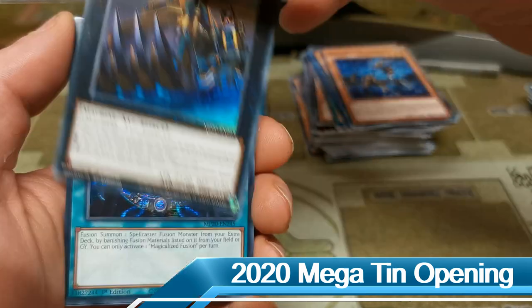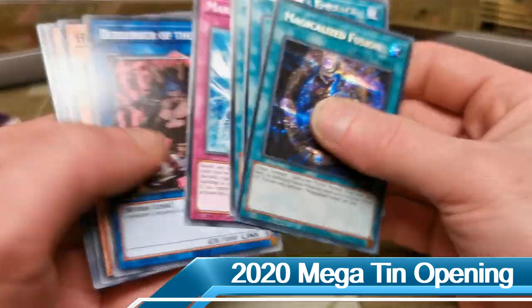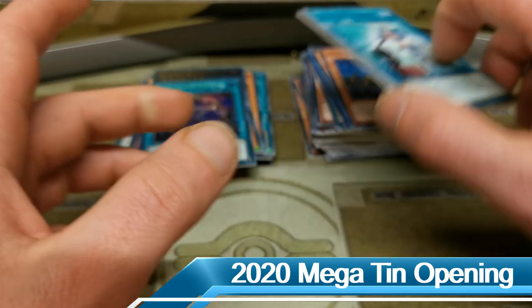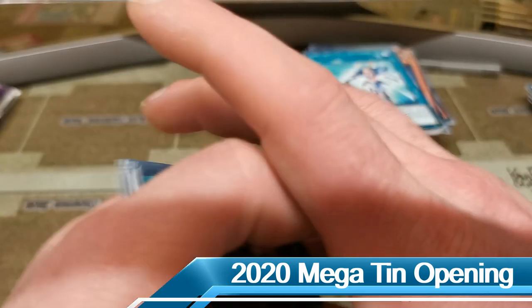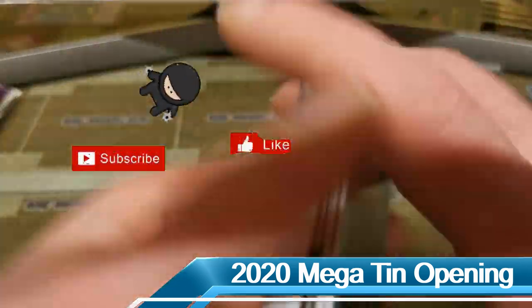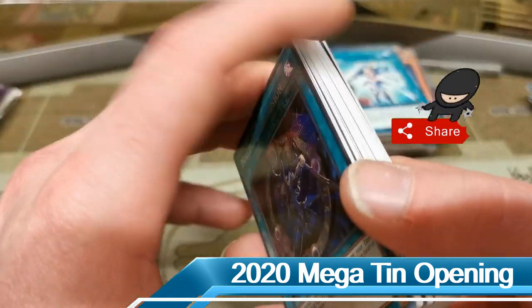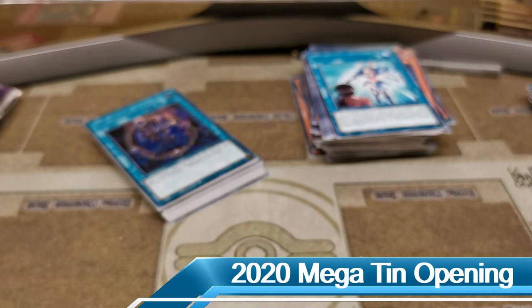Wow, that card is so easy to get your hands on guys — if you're looking for Magicalized Fusion, the 2020 tins is what you're looking for. We didn't do too great out of that overall. Hit that like button, subscribe to the channel, and a massive thank you to you for watching, and of course to RC Crew Games for hooking me up with the case of megatins. Thanks a lot guys and I will see you in the next video!